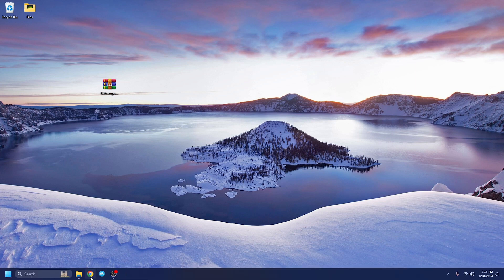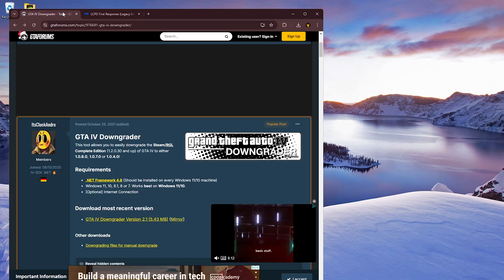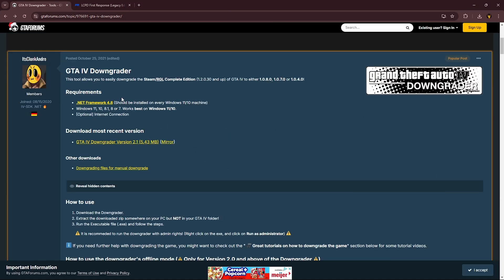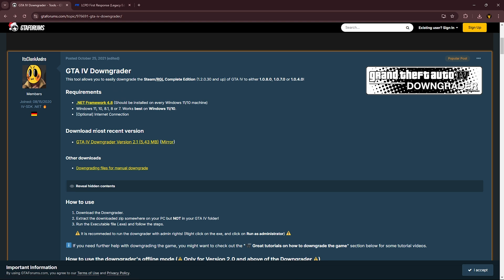The first thing you want to do is go to the description and click on the GTA 4 downgrader. You'll see something like this - there are requirements for this to work. Download and install .NET Framework 4.8. If you already have it, it'll tell you. If you do not have this .NET Framework, the downgrader will not work and it will cause errors.